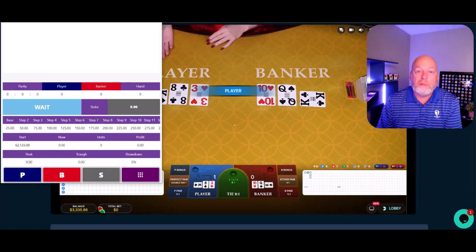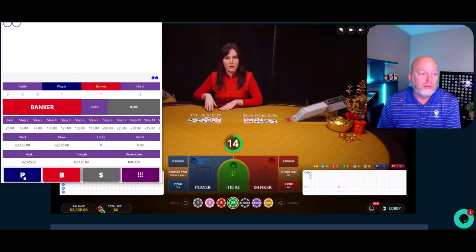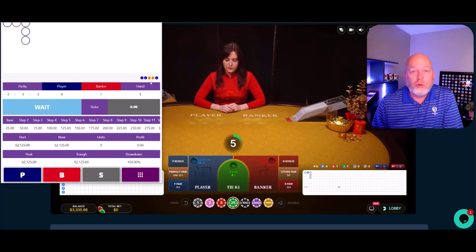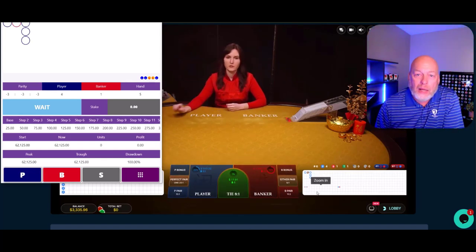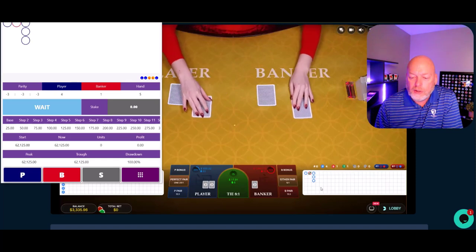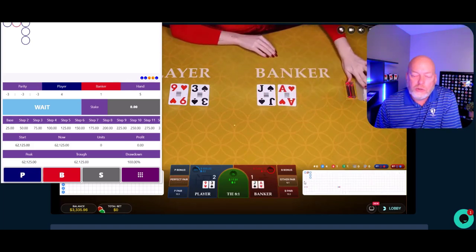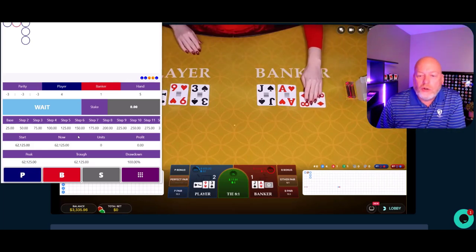Click on my little red traffic light, turn that red so now I can do my input. So we've got a player, banker, player, player, player — and so far the froggy would have lost twice. And that's not unusual coming right out of the gate because it needs to figure out what the pattern is going on down here in the derived roads.